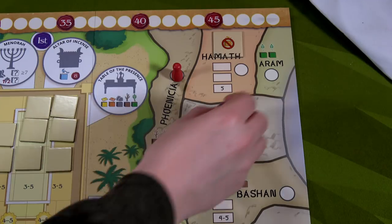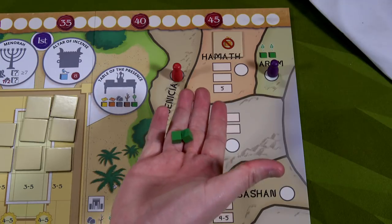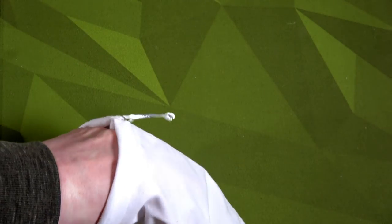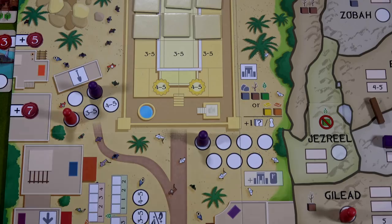Jeroboam is now resource-happy. My action is to go to Aram just to get two food, since right now I have no resources. Now I have two food. Jeroboam draws from his bag — he's going to build a temple.